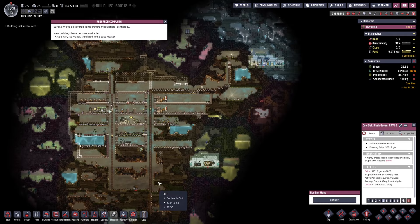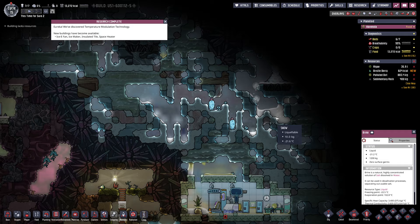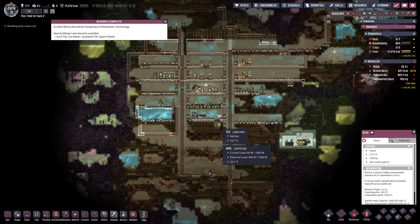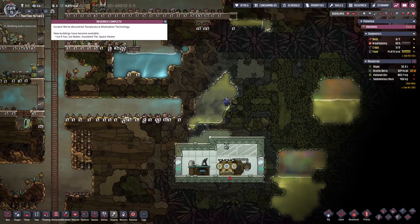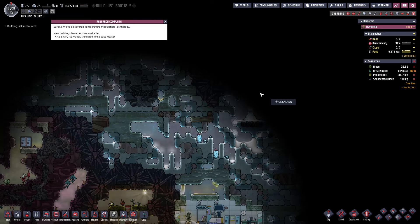We can actually use this to cool our water down here. So we found our water sources — this is brine, we can make salt from it. It's cold — negative 21 degrees Celsius. We also have wheeze warts. It's good that we found these early. We have regular water and brine water, which are going to be really helpful for base sustainability. I'm going to enable auto bottle here so we start filling this out. There's a lot of gas in here too — wow.